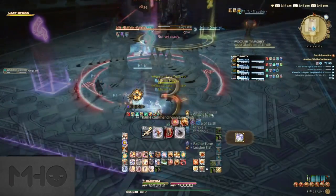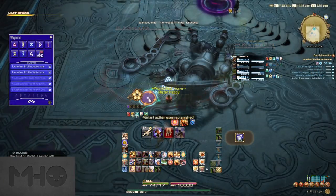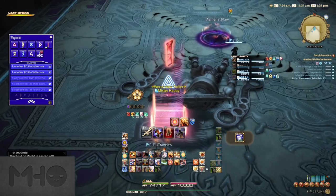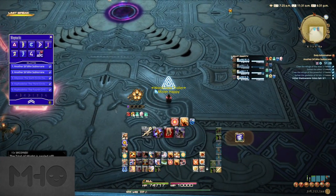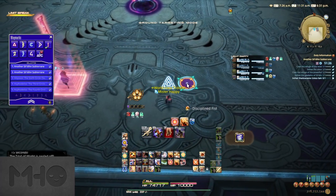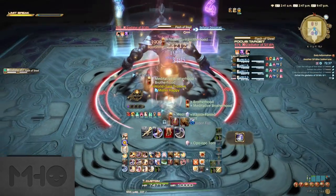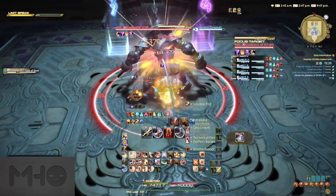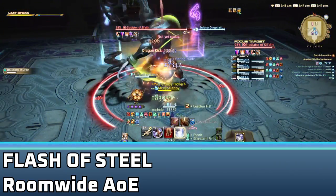The second boss is the Gladiator of Sildi. Before pulling, we just have four symbol markers down as a quick reference for one mechanic. They are placed on the little divots on the floor design — try your best to emulate this. At the start, pull the boss to the south side of the room for the first mechanic. Flash of Steel is the room-wide AoE, so just mitigate this every time you see it.